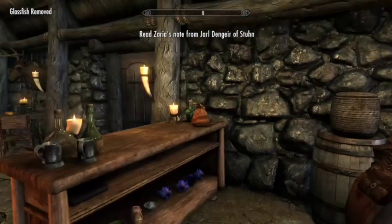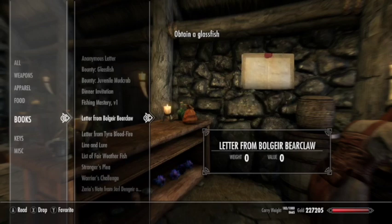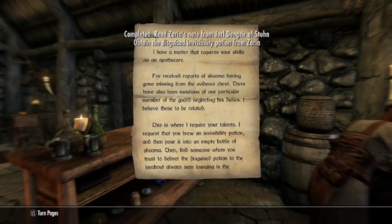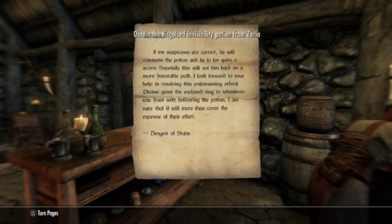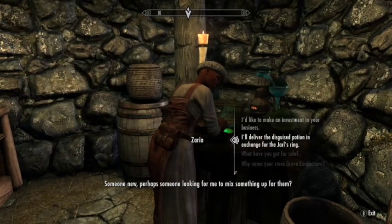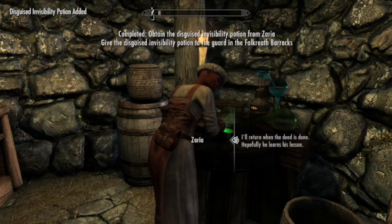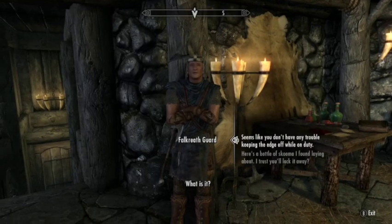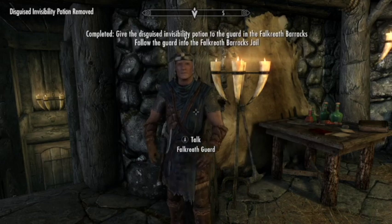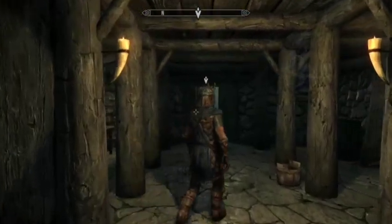Apparently one of the Falkreath guards has a skooma problem. The reason for obtaining this glass fish was to mix an invisibility potion to put into a skooma bottle and trick him into drinking it to teach him a lesson. So we agree to help her with that — 'Here, this is for you, good luck out there.' And this here is our skooma addict guard.